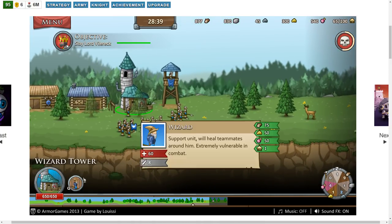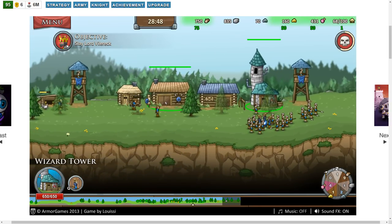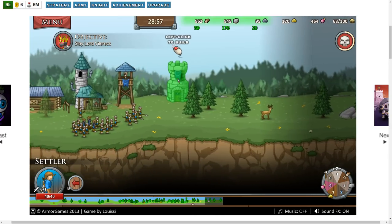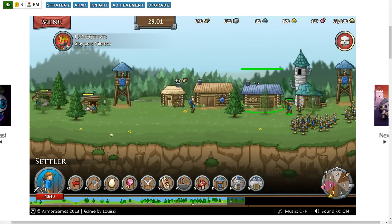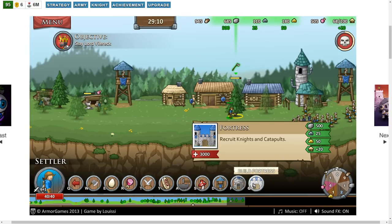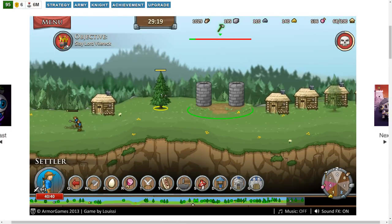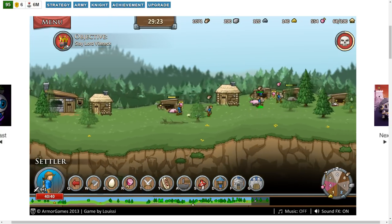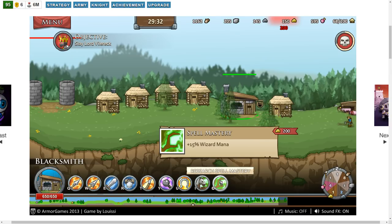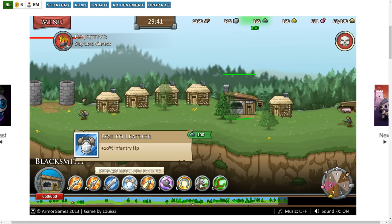We have a wizard tower already. This wizard requires gold and food — hopefully he's worth it. This tower has two mounted archers; I'll put one of those down. We can also build a fortress that recruits knights and catapults. I'll put that back here somewhere. The blacksmith — we have wizards now, and I can spend gold on wizard mana, but we don't have enough gold. We can spend iron on infantry HP and swordsman damage.